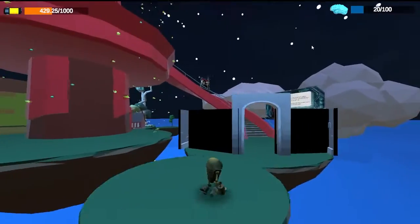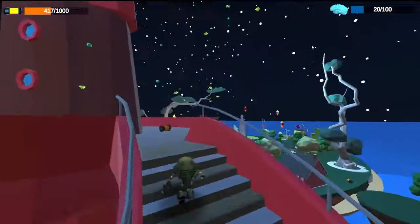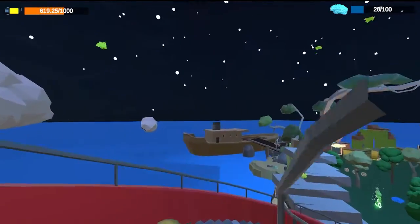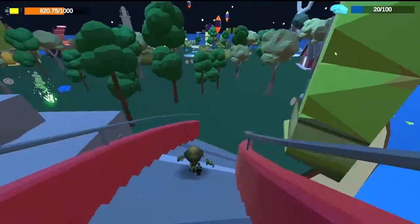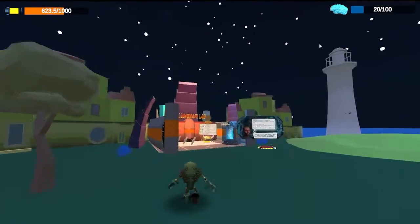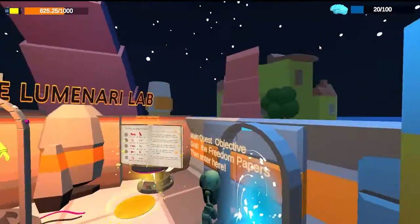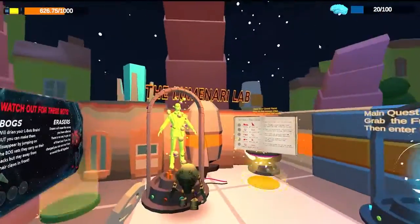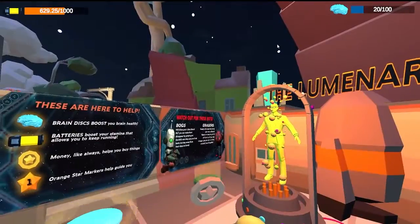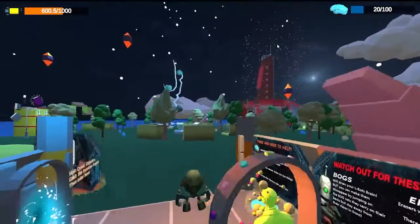I run up the stairs and we're almost done. Note that bogs and erasers do regenerate when you change islands, so there are some to look out for. I run into the arch and we did it — we unlocked Louis Latimer and there he is, he appears to us. There'll be some other times he appears too, but this is so cool. We successfully completed quest one. Congratulations — you have fun, figure it out for yourself, and I hope you enjoyed this playthrough.